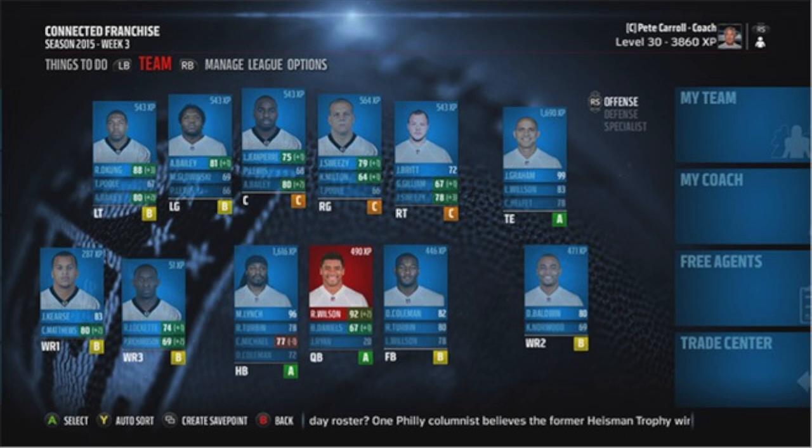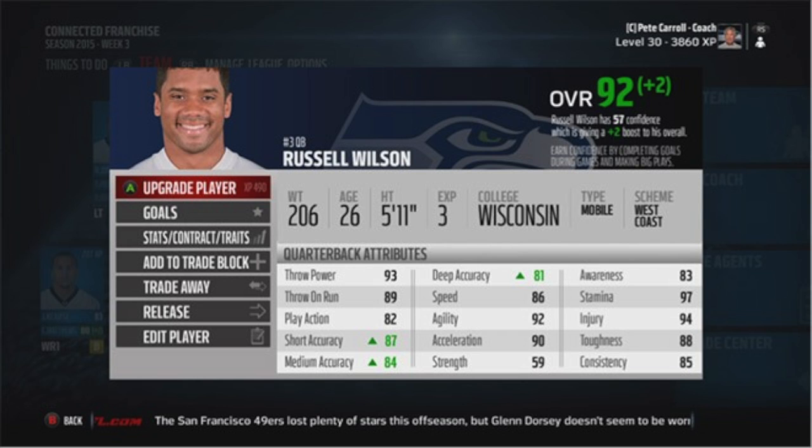This year, they added a visual team depth chart. Instead of the normal screen with just a player's name and stats, you get it similar to Ultimate Team, where players are shown as cards and you visually see your depth chart. You also get a player card — click on a player and it brings up their card showing everything about them attributes-wise, including goals, stats, contracts, and traits. You can add them to a trade block, trade them away, release them, or edit the player, all from the player's card.